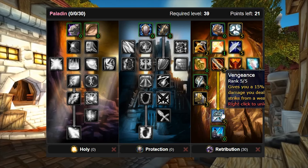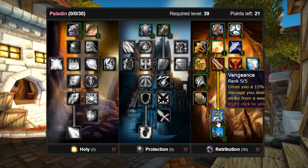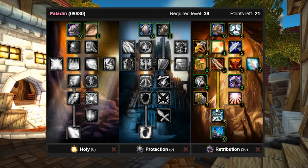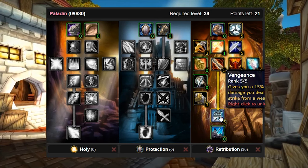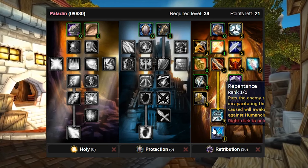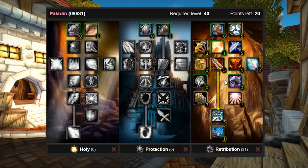Vengeance is very core to your success as a retribution paladin — it gives you a 15% bonus to physical and holy damage for 8 seconds after dealing a critical strike from a weapon swing, spell, or ability. Asking Lestor about deep retribution, it's his favorite spec — he can't think of another stat more valuable to retribution than crit, and Vengeance is very strong. We'll also get Repentance, which allows you to burst harder with Seal of Command and provides some limited CC.